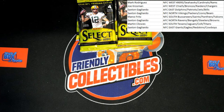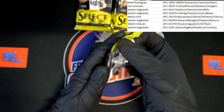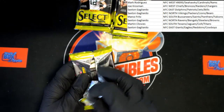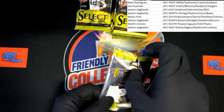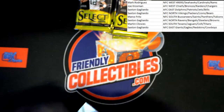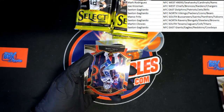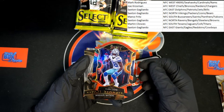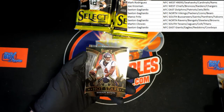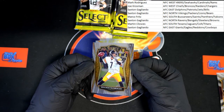Good luck everybody, pack number one — here we go! CeeDee Lamb die cut, rookie card — very nice. Deshaun Watson hot stars, and Mr. Roethlisberger who has just retired.